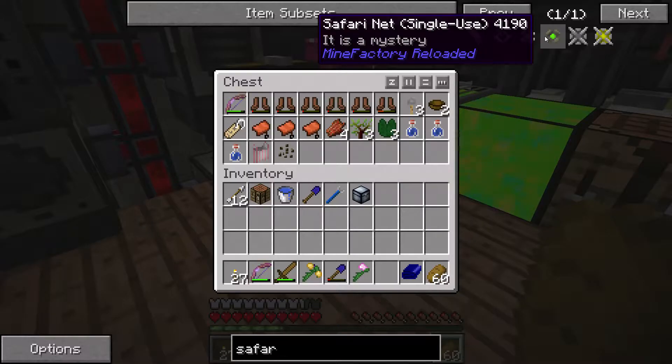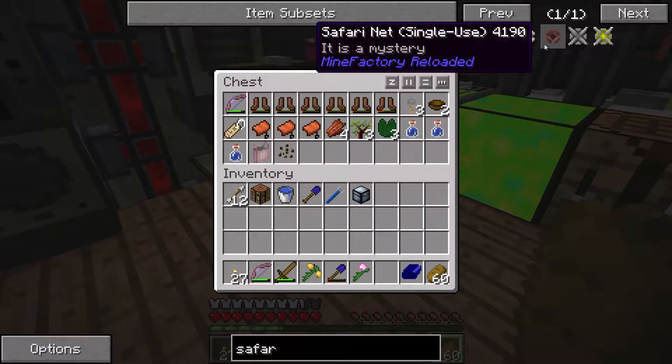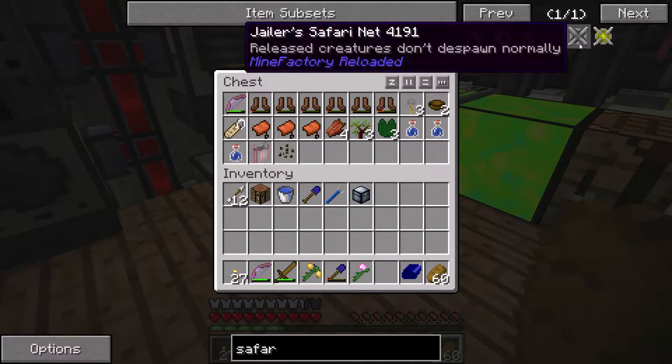There was also a single-use safari net that was changing color - one of the Mine Factory Reloaded random spawning ones. You might find these in dungeons, but this one came out of the fisher. It could potentially contain any mob.